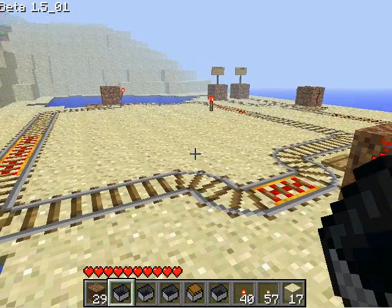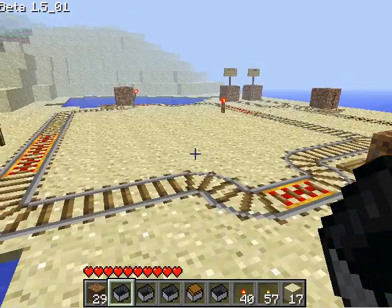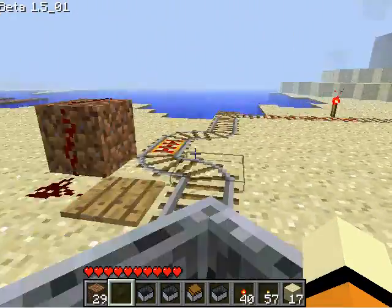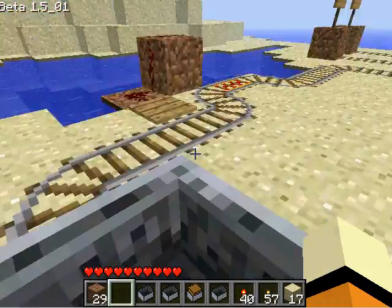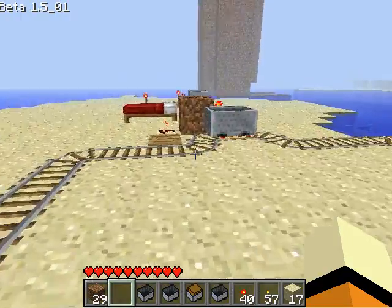I've discovered a pretty compact way of sorting minecarts and stopping runaway minecarts, which has been a problem pretty recently. Here's how to stop runaway minecarts first. This is my little circular track, and as long as I'm in the minecart, my cart will continue to go around unbothered. But as soon as I jump out, one of these little stations will stop it.